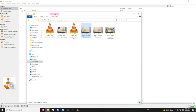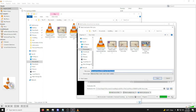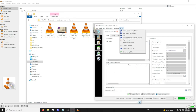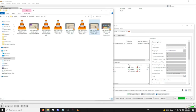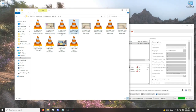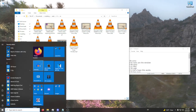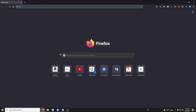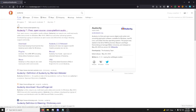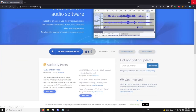Then we'll do this with every other one of these. Now that you've got all of your audio sources in MP3 format, you're going to open Audacity — search 'Audacity' in your browser, click audacityteam.org, download and install it.